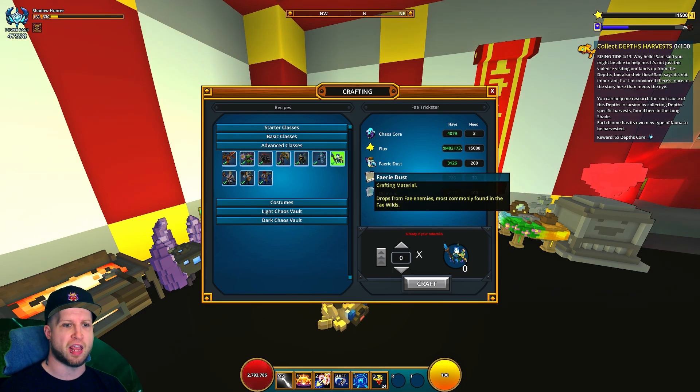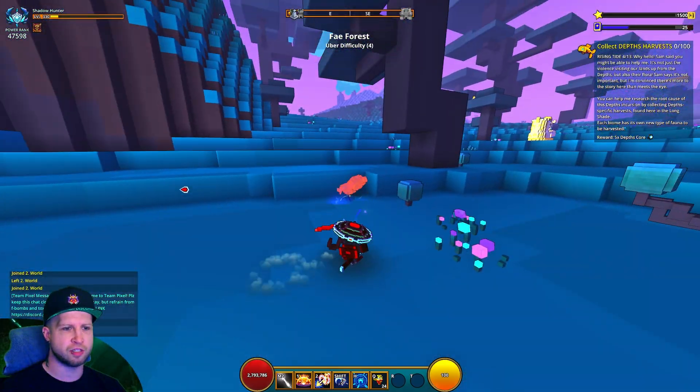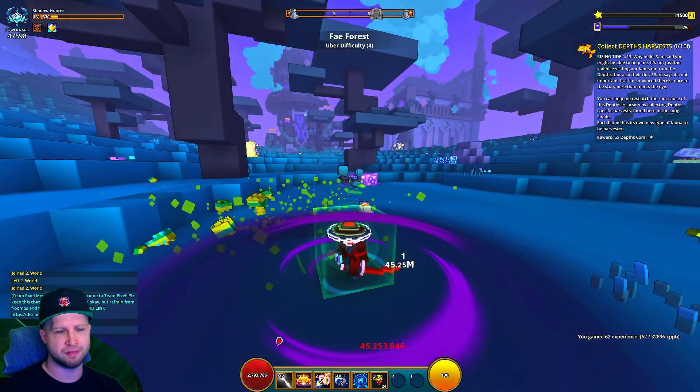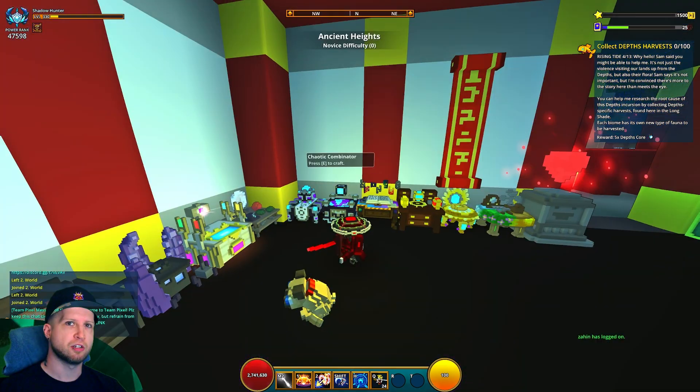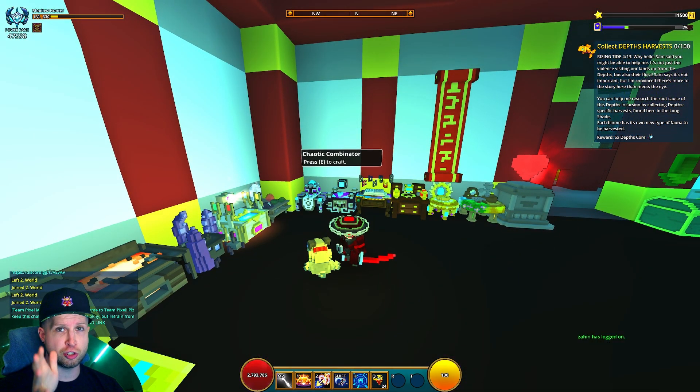Then there's the fey dust, which you get from fey enemies in the Fey Wilds — just this little biome here. You could just do dungeons, kill some normal enemies, and there's a chance to gain some fey dust.